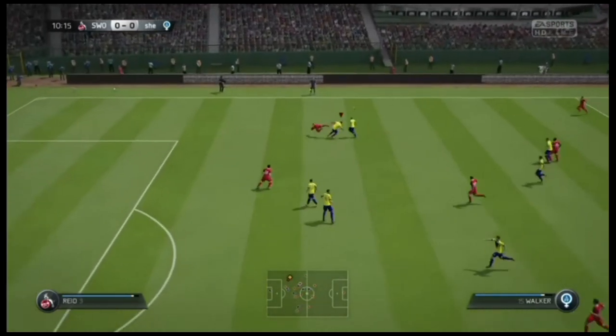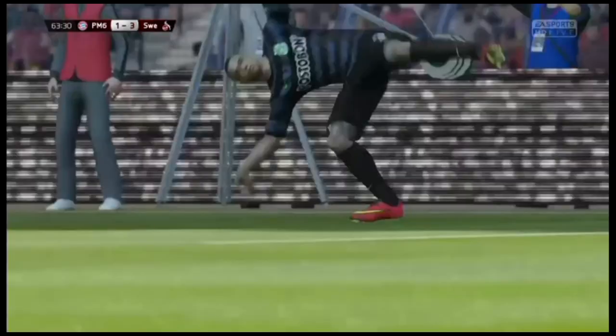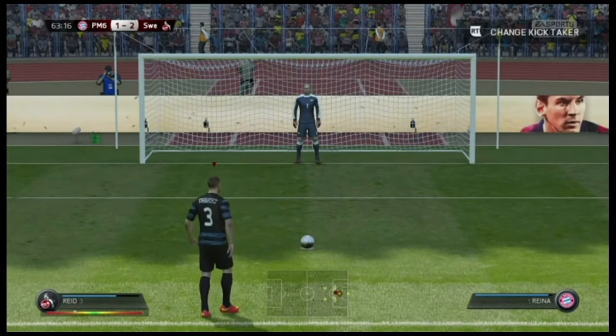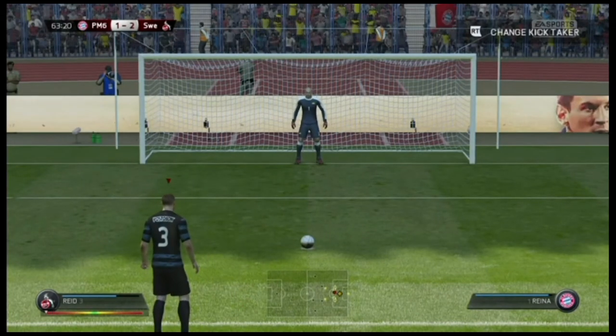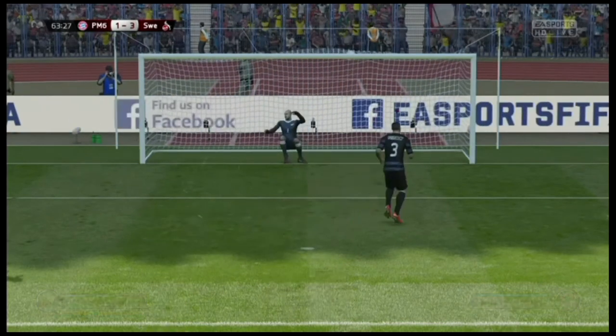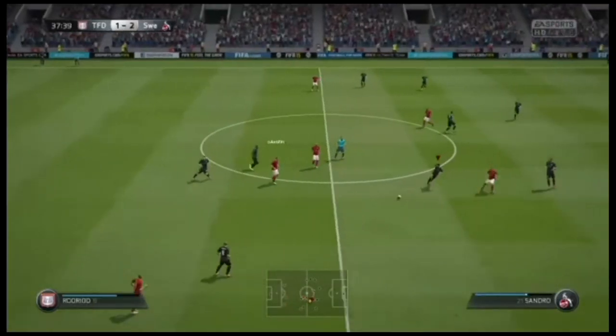He can win the headers, so if they're crossing it in he's pretty much going to get his head to it. If they're doing over-the-top through balls, he's going to run back and get his head to it, so through balls and headers should be no problem. He's got a brilliant slide tackle and a fairly good stand tackle — he just runs into them and gets the ball somehow. He's got 81 physical so he's very, very strong.